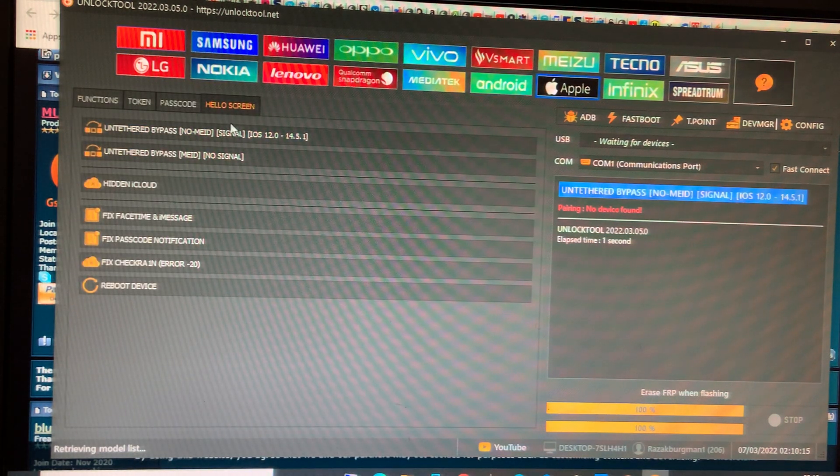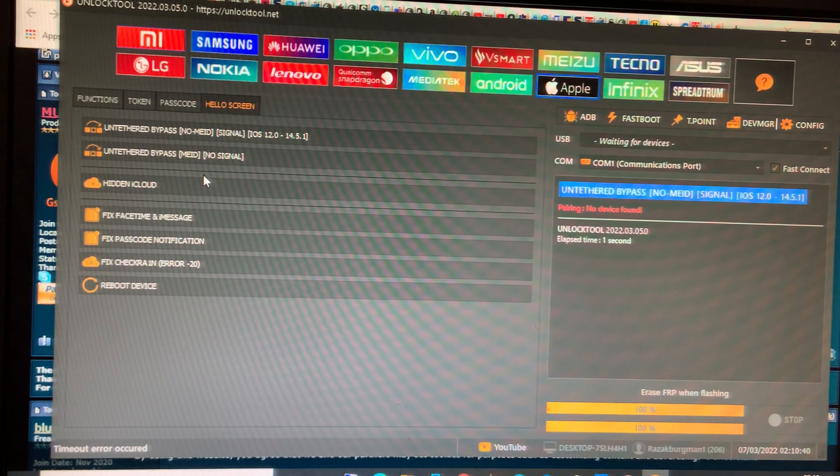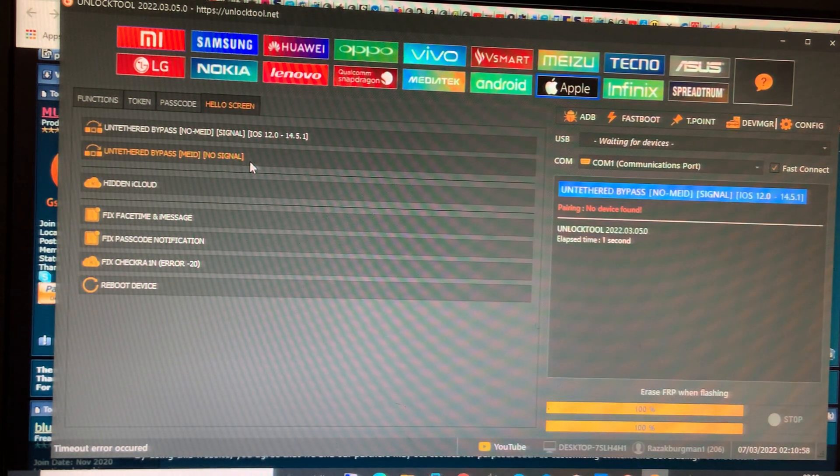For the latest Apple update, you can see hello screen and tethered bypass. GSM devices from iPhone 7 to iPhone X, iOS 12 to iOS 14.5.1. If you want to bypass without signal — MEID devices which are global — you can use the untethered option here. Very big updates.